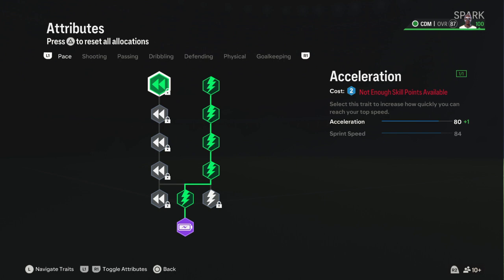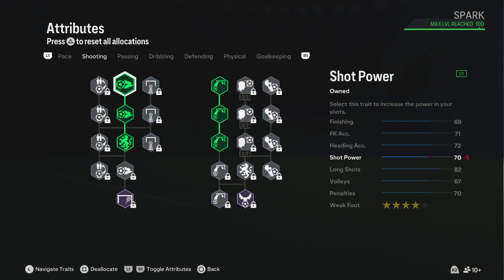For shooting — positioning is 64, finishing is 67 on the card and 69 on my build, shot power is 73 on the card but I made it 70, long shots are 82 on both, volleys are 68 on the card and 67 on mine, penalties go from 63 to 70. A CDM won't get many chances to shoot, but I put it there anyway.